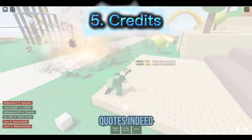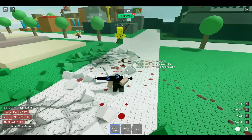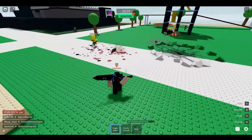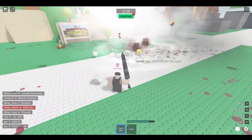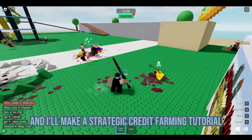Credits. Indeed, each update requires credits, but not every update has boss fights coming. Hence, credits is key. If you don't have credits, you can't unlock the new zone and weapons, utilities and much more. Farm some credits — like, come on now. 200 likes and I'll make a strategic credit farming tutorial.